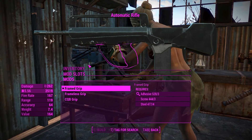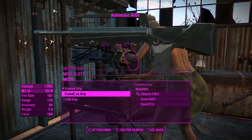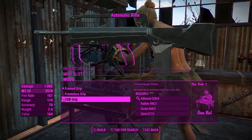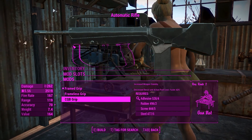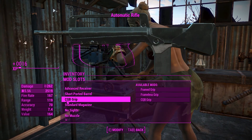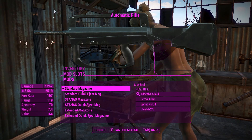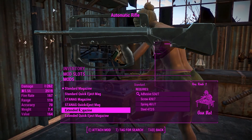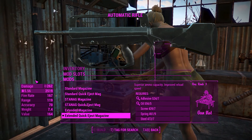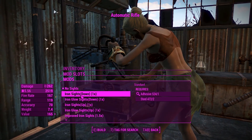Here's where it starts getting more interesting. You've got the frame grip and the frameless grip, which give the regular grip animations, but if you chuck on the CQB grip you'll actually hold it on the front foregrip — it decreases recoil and AP cost, so I don't think that's a bad thing. For the magazines you've got a whole bunch here, but I think I want to go with the extended quick eject magazine for the best ammo capacity and quick reload.